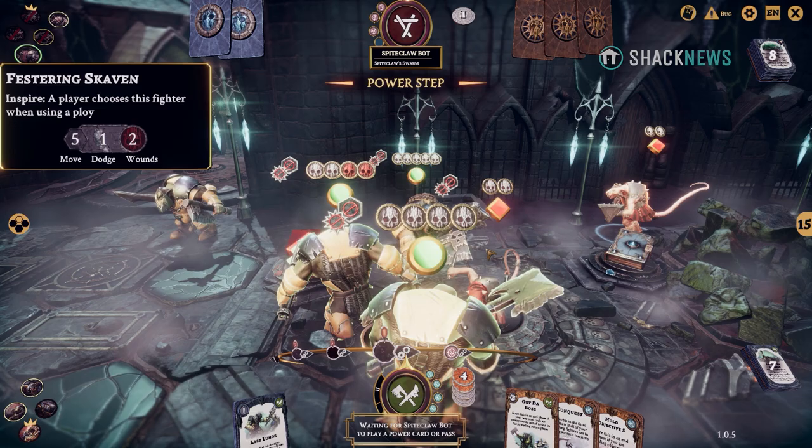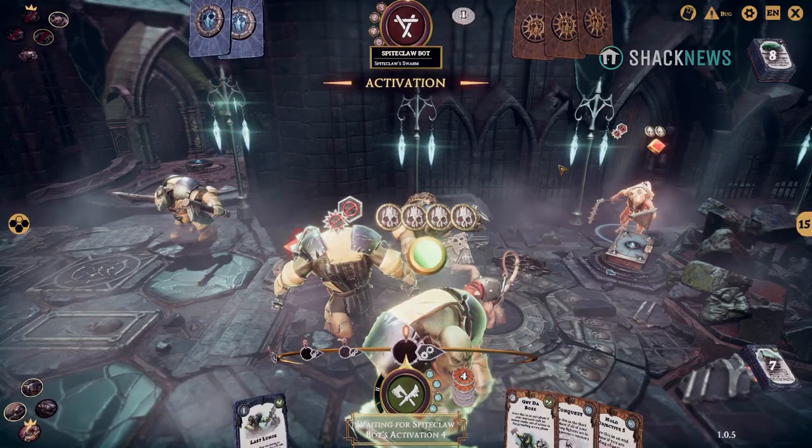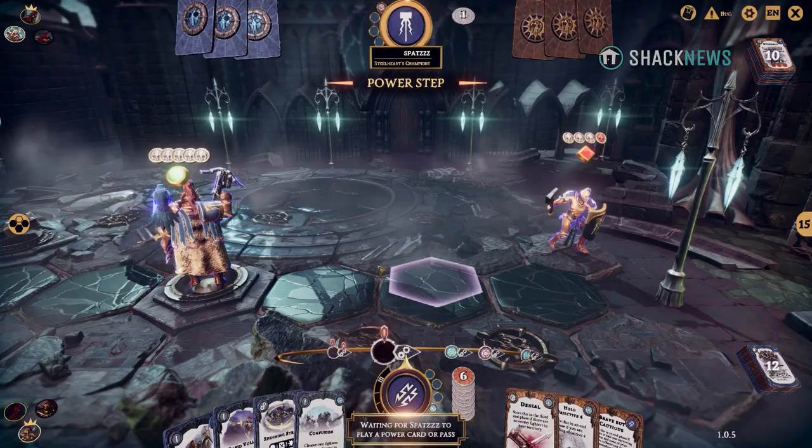Games are relatively short, taking about 15 to 20 minutes, and that's what makes Warhammer Underworlds Online really addictive. You'll play a match, tweak your deck a little, and go again, repeating this until you've realized you've been playing for three hours. It's a great sign in a video game when you're having fun and lose track of time.